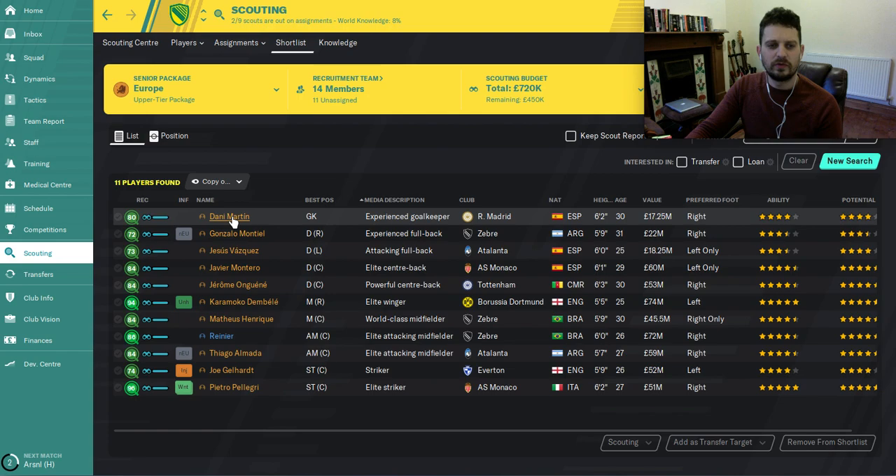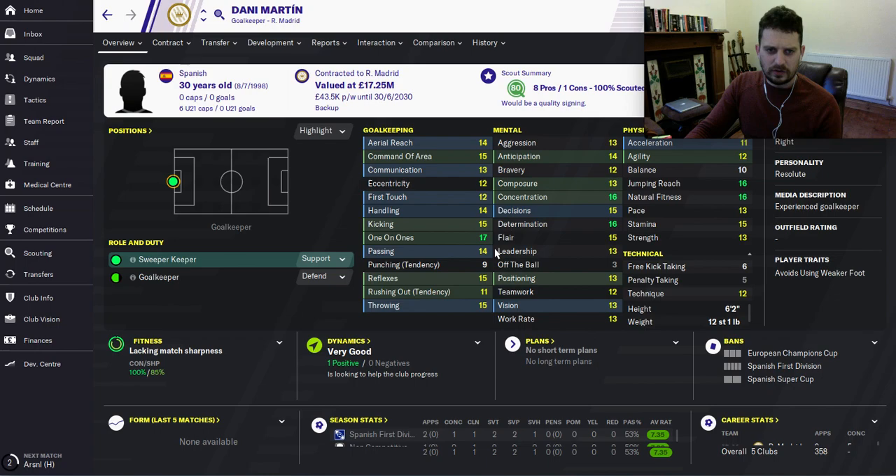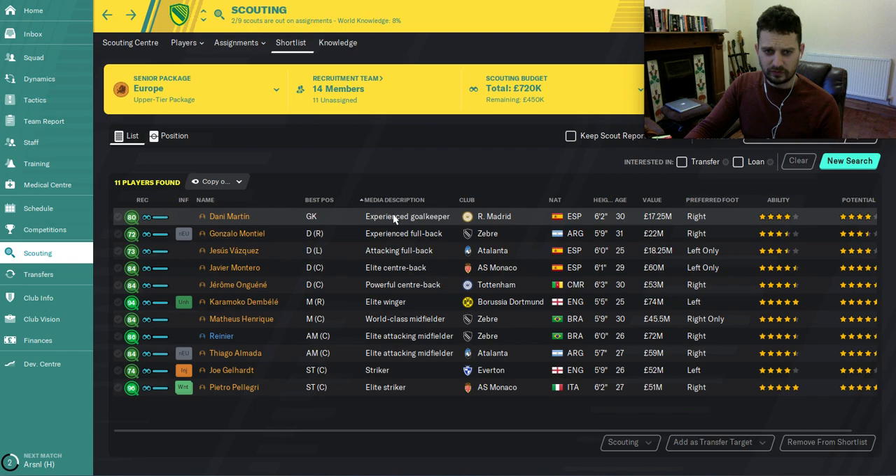All these players cost less than 20 million each. Starting with goalkeeper Danny Martin — Spanish — with good stats: one-on-ones, kicking, reflexes, concentration, determination, and a bit of athleticism. The media description is that he's an experienced goalkeeper. It's very hard to find world-class goalkeepers in 2028 in Football Manager, but this guy is playing for Real Madrid, so that's the caliber we're looking at.